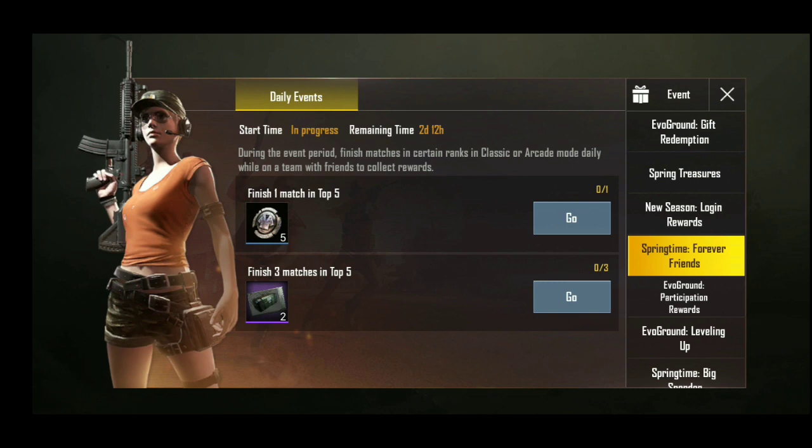All you need to do is finish three matches and come top five. As you can see, the remaining time is two days and 12 hours. Just get your friends and play an arcade match — hardly five to ten minutes. Play three matches, come top five, and then you will get two crate coupons for absolutely free.